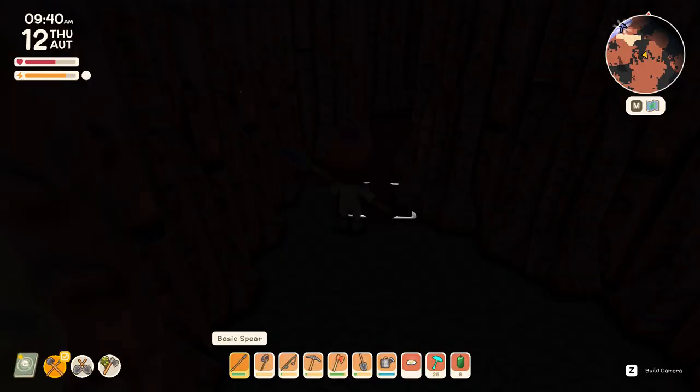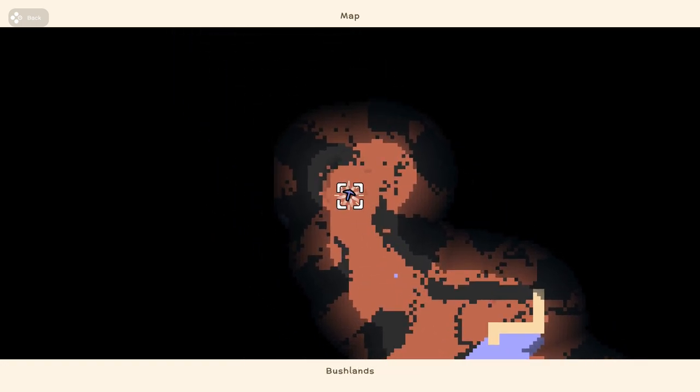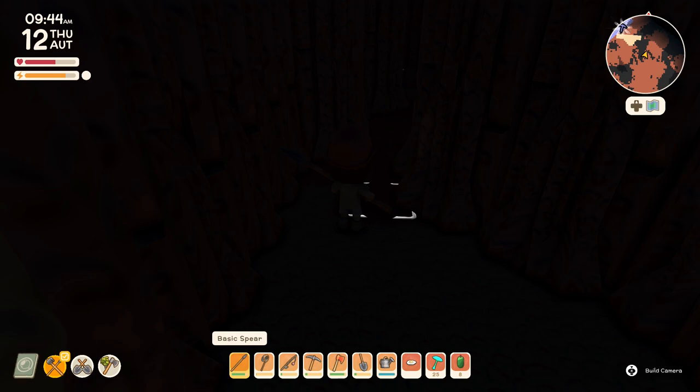Also, I would like to add: if you get lost down here — which I just did — you can select the exit and it'll show up on your map. Try to get there in one piece.